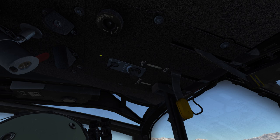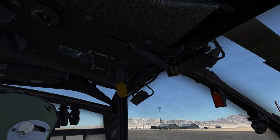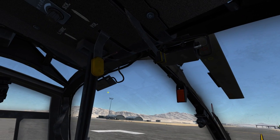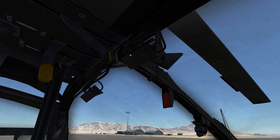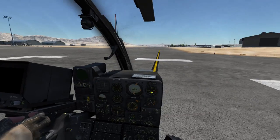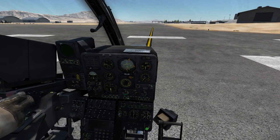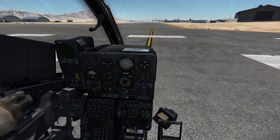Continuing forward, we have the formation light switch as well as the brightness regulation for the formation lights. They are on the outside and as far as I'm aware they are infrared, so you use them with night vision goggles. Then in front of that we have the rotor brake as well as the fuel lever, and some emergency switch — it's not labeled so I'm not sure. Continuing upwards we have ultraviolet or infrared lights that illuminate the cockpit for use with night vision goggles.